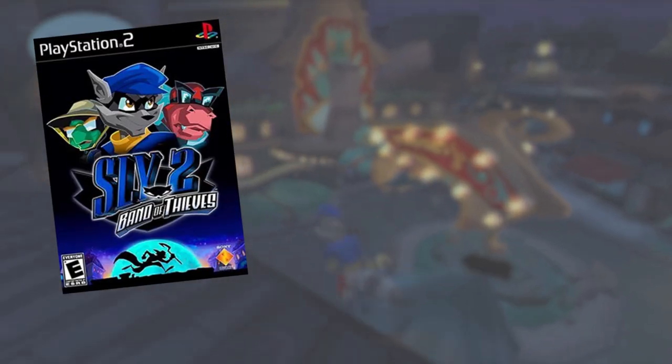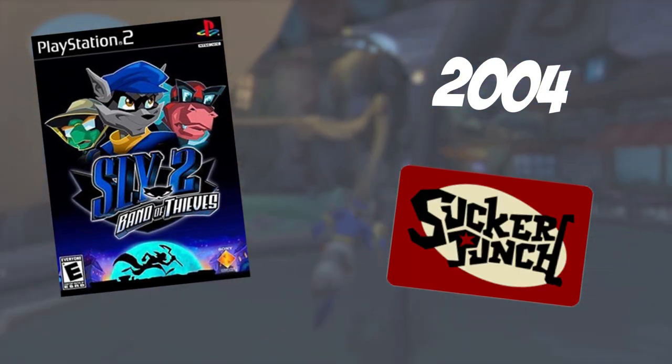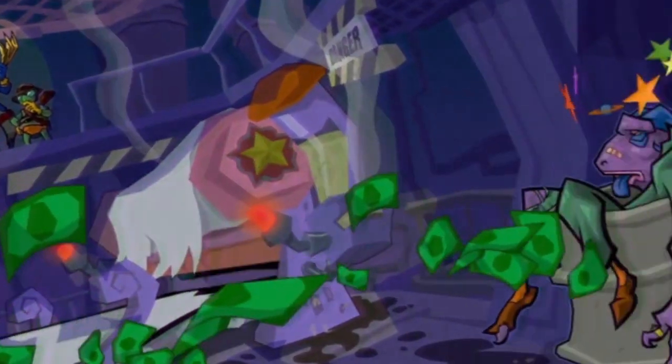Sly 2 is an action-adventure game released in 2004 by Sucker Punch. Receiving overall great reviews, it also sold around 1.8 million units according to vgcharts.com, making it a great success for Sucker Punch.